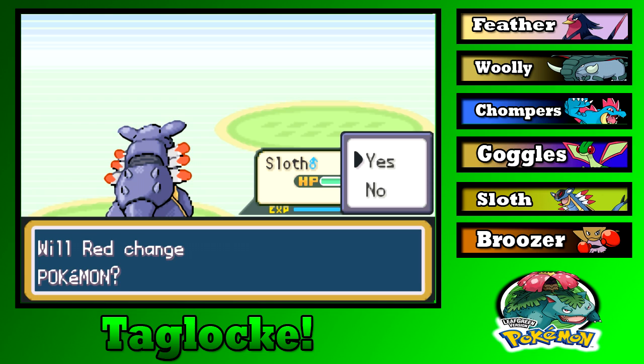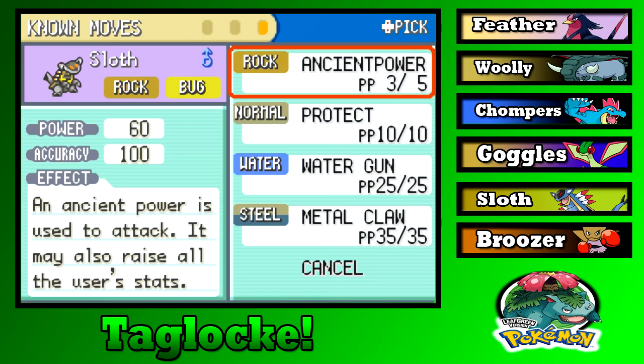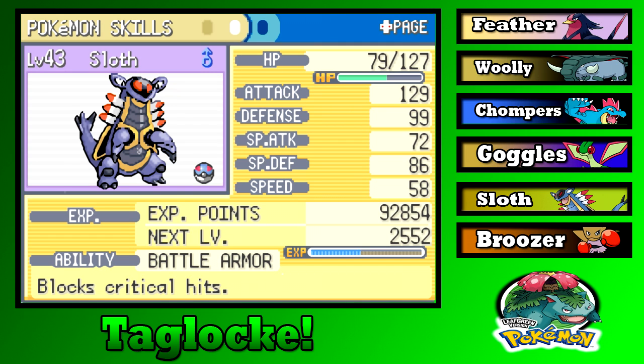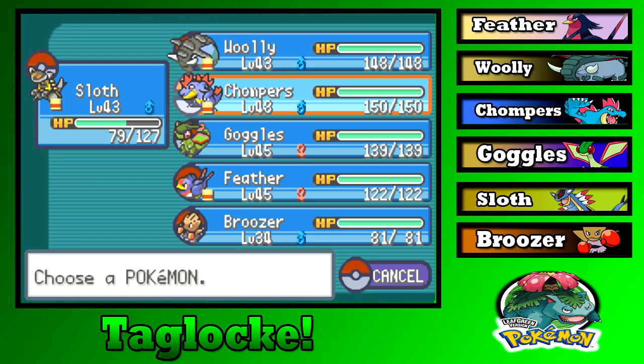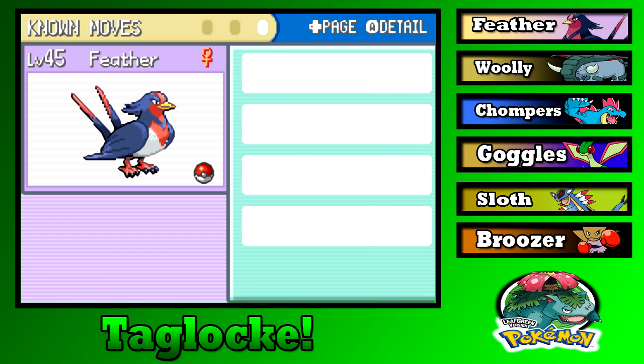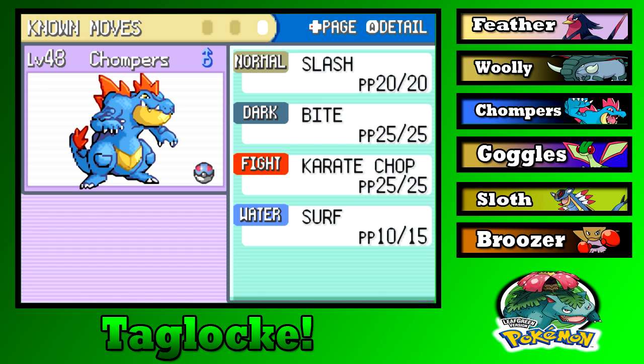Red sends out Gyarados. That might be a problem — should we stay in? I doubt we'll survive but we have quite a lot of stat boosts. Checking moveset — Ancient Power would be neutral damage. I should be faster at this point with two speed boosts. Who else would be good against Gyarados? Chompers would be best but I don't want to overlevel him, and no one else is really suited for this. Sloth it is.